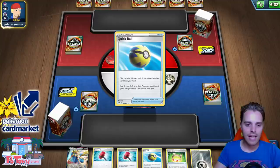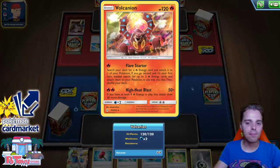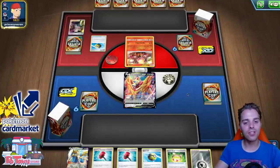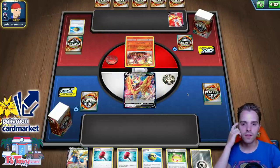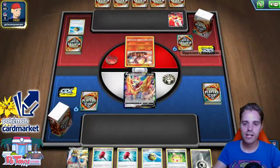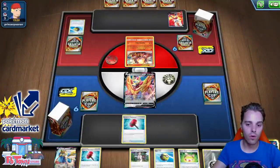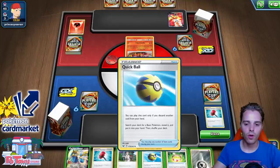We have Zamazenta immediately in the active slot, which helps our matchup. Even with High Heat Blast, this only slaps 110 damage, so Zamazenta survives that hit. I'd be surprised if they played Galarian Zigzagoon to finish the job. Actually — it's Cinderace V! Cinderace VMAX. I thought this was Centiskorch. This is a little scary if there's a Stadium card in play since it has free retreat. We top-decked something nice — we're going for a Quick Ball.